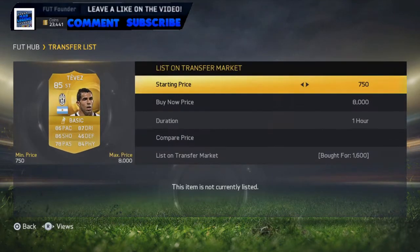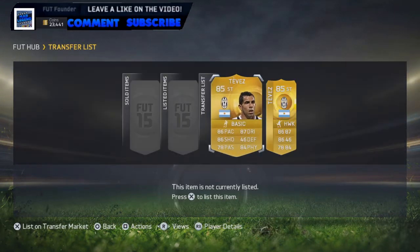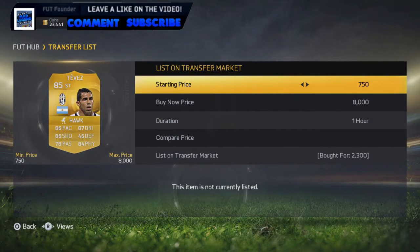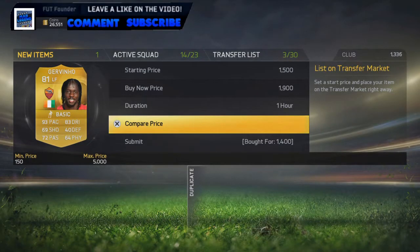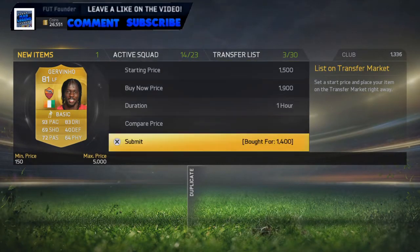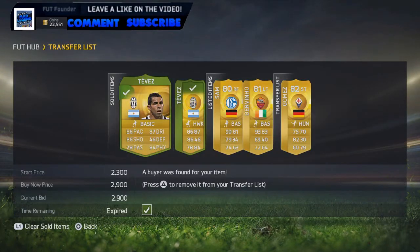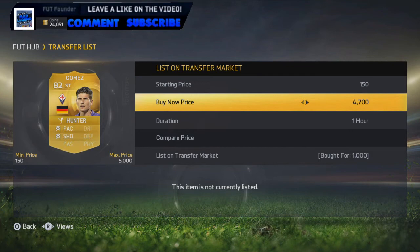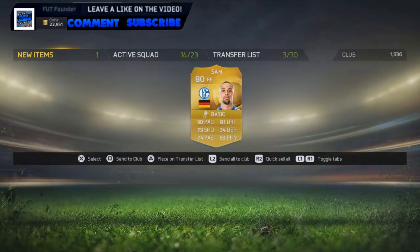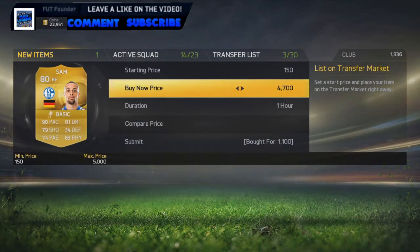We pick up two Devises here — one for 1.6k, put him up for 2.9k, we put the other one up for 2.9k as well, which we'll go for 2.3k. We pick up a Sydney Sam here for 1,000 coins, going to put him on the market for 1.8k. We pick up a Jovino here for 1.4k, going to put him on the market for 1.9k. The two Devises have sold for 2.9k each. We get a Hunter Gomez here for 1,000 coins, going to put him on the market for 1.9k. We get another Sydney Sam for 1,100 coins, going to put him up for 1.8k.